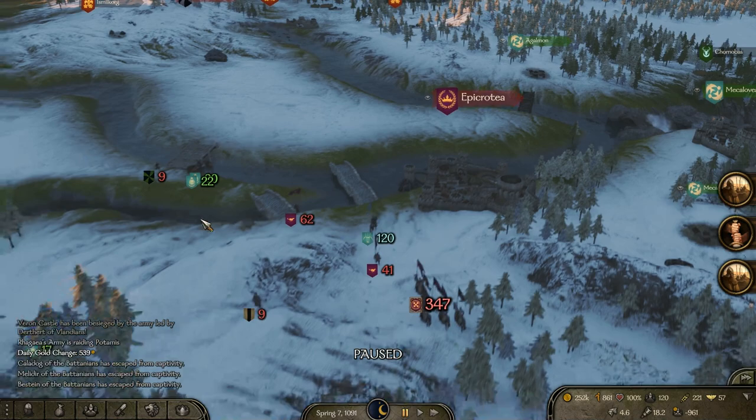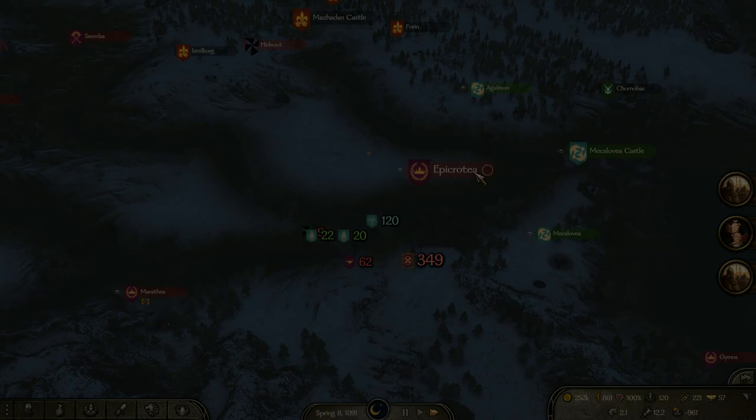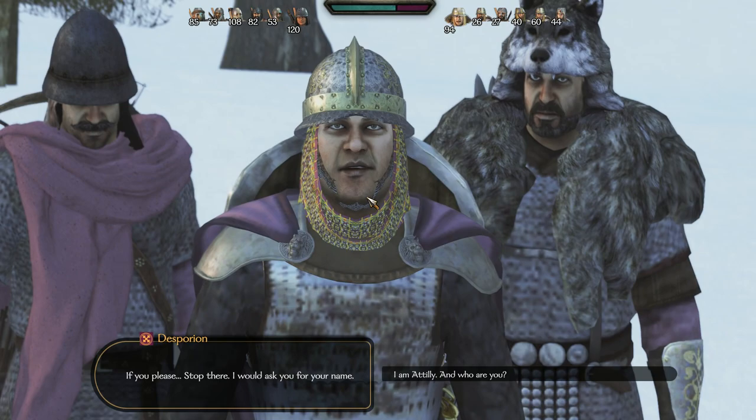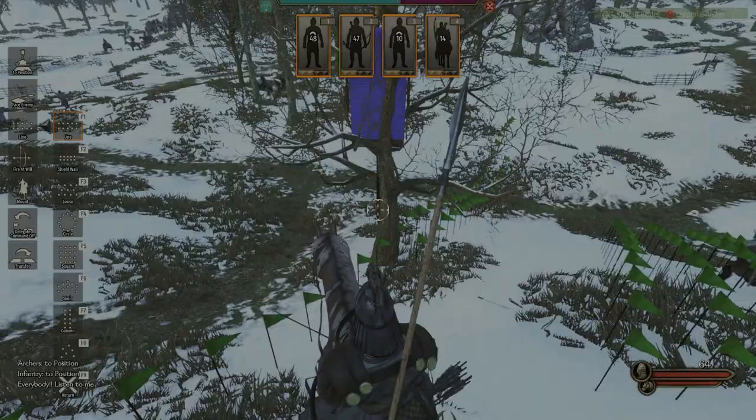I waited around for allies to show up, and they did - just to the south, fighting that same enemy army. I jumped in to pull all the nearby allied parties into the fight. It's something like 350 of our men versus 300 of theirs, but we have a good advantage on the balance bar because we have better troops. Their army's probably recently defeated or something, so it's full of recruits.